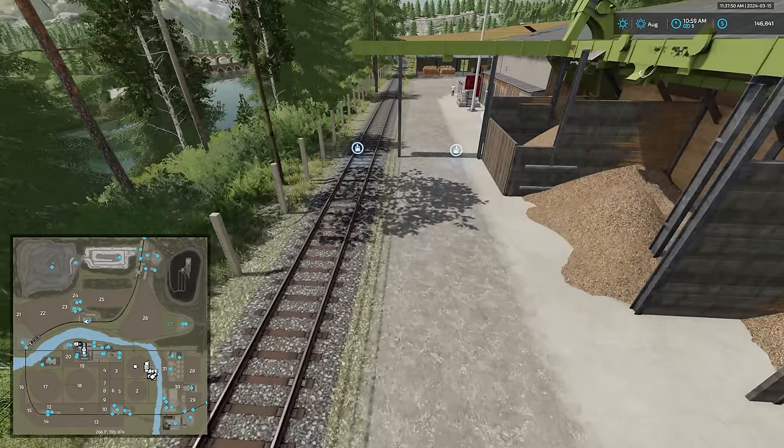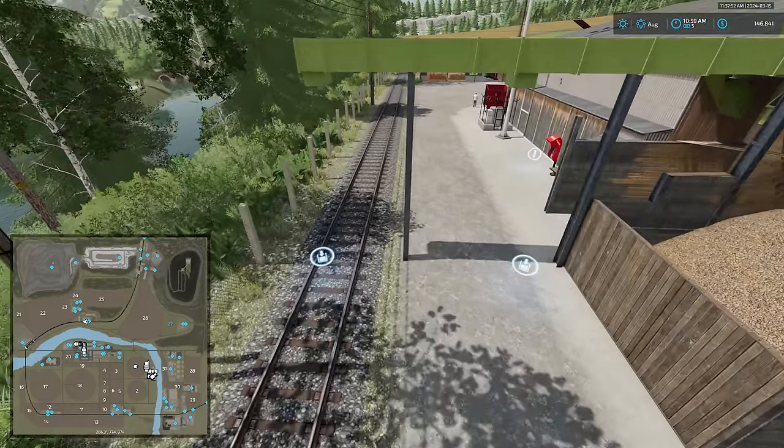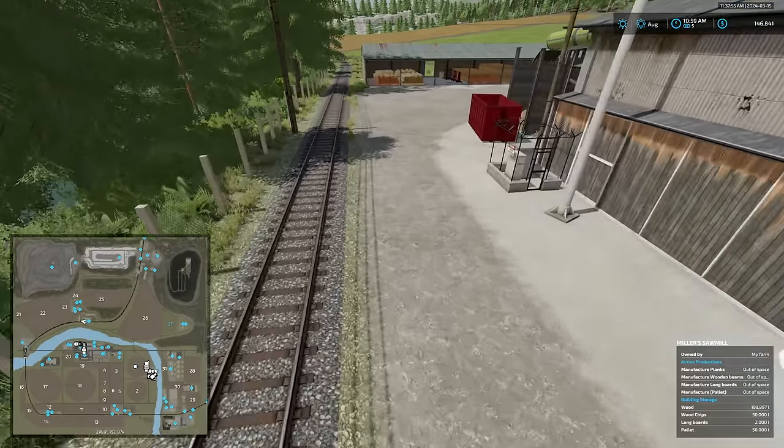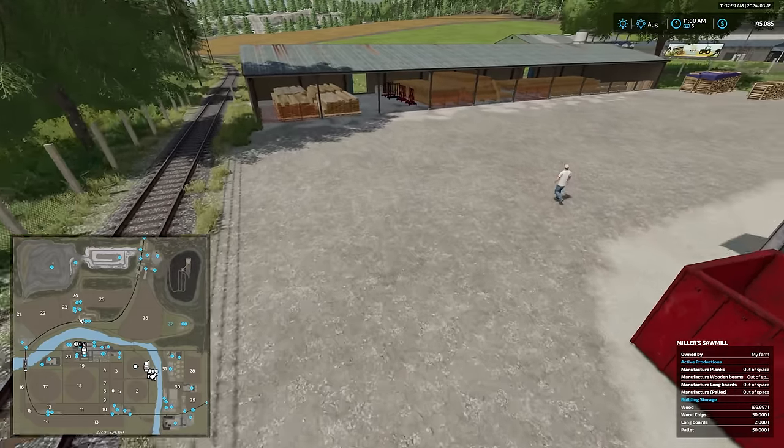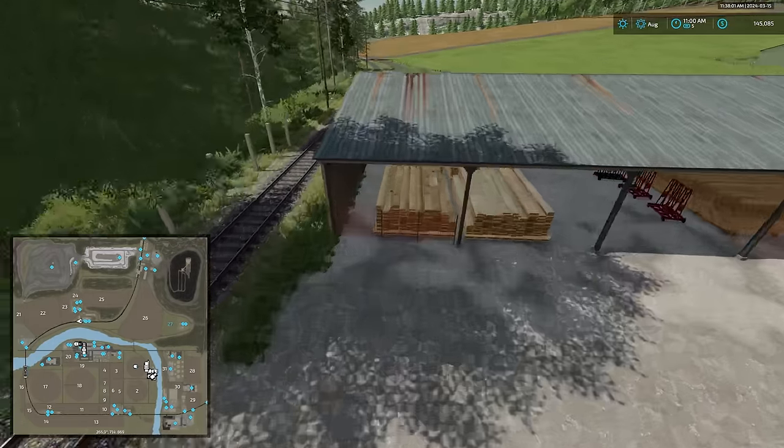At the sawmill we have a wood sell point and sell trigger, a fill point for wood chips at both the train and a trailer, and a rent train icon. It appears the train has a custom skin as well.